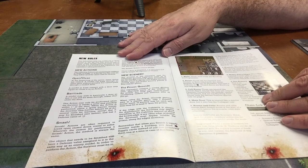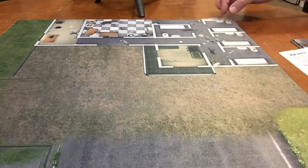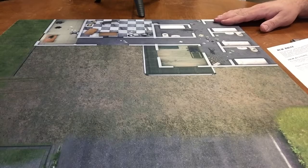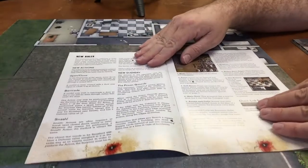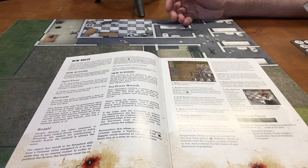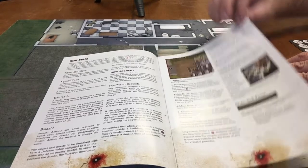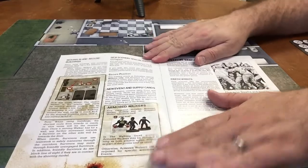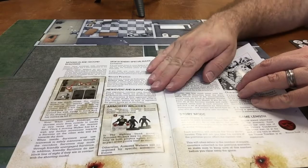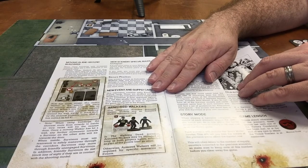There's new scenery. I have the neoprene version of the Safety Behind Bars map, which has the prison yard and, of course, the prison. There is an armory — one of the extra things we get in there. We've got the chain link fence, rooms, and a narrative campaign again. New events and supply cards. There's a secure position covering moving in and around buildings and how walkers do that.